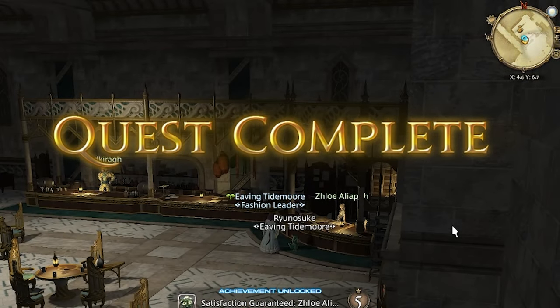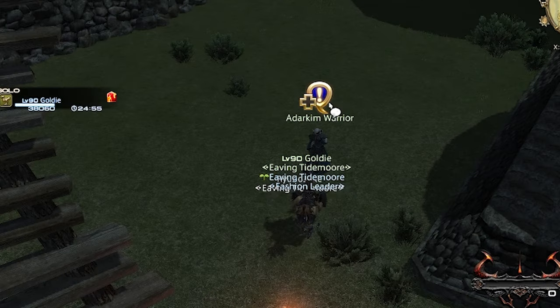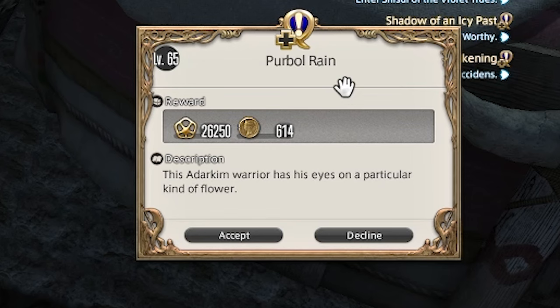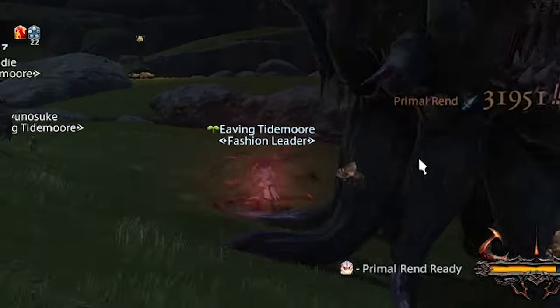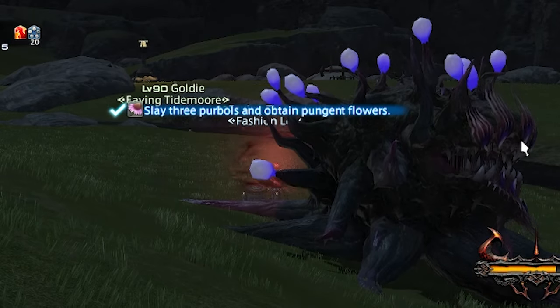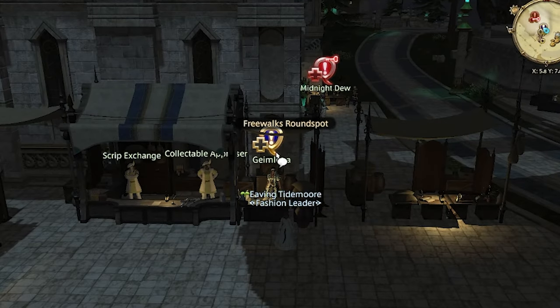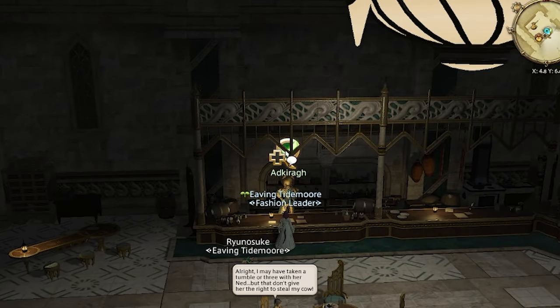The next custom delivery I want to unlock is Ed Garage, the pig-headed bartender standing next to Slowie. To unlock him, first head to Reunion in Azim Steppe and accept Purple Rain from the Auri Warrior. You go kill three Marlboros, turn in the quest, and head back to Idleshire. You can then accept Between a Rock and a Hard Place from Gimlona, which will unlock Ed Garage.